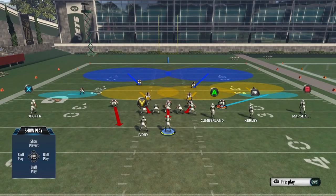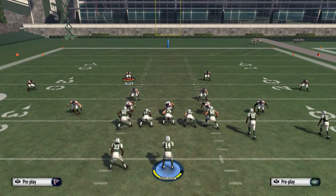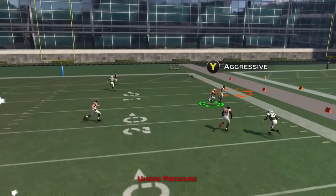We're then going to put an outside linebacker on the same side in a flat zone. Finally, if you want, you can spy one of your defensive ends so that if your opponent rolls out, we can blitz the spy by pressing the right analog stick down — plus you still have a three-man rush. That's why we like this Pinch Dog 2 Press: after making these adjustments, you still have a solid pass rush.